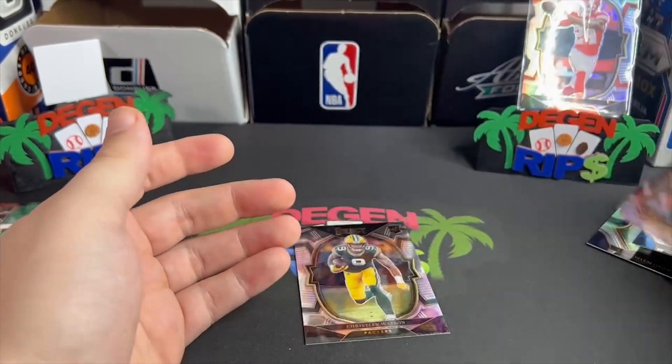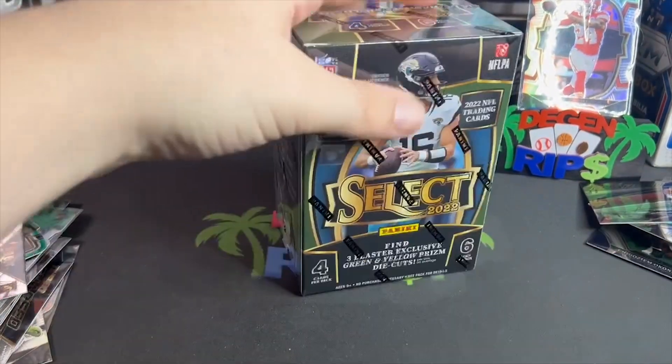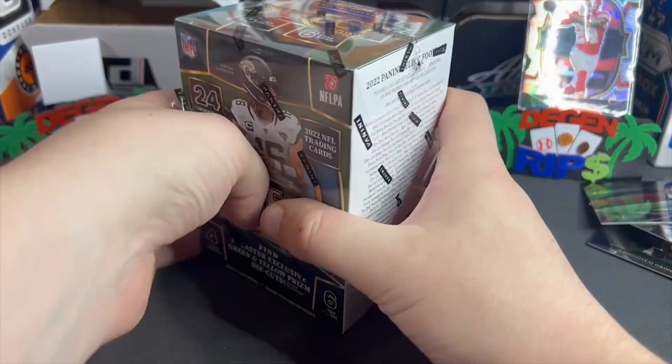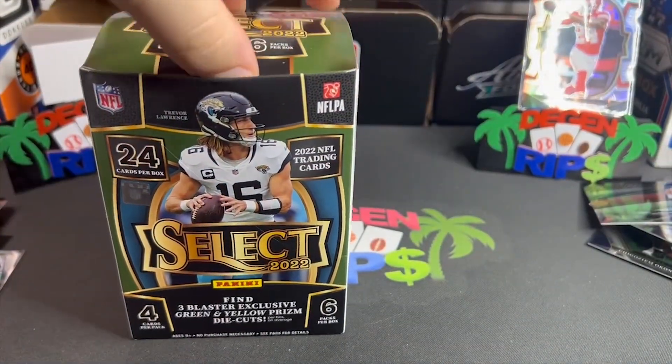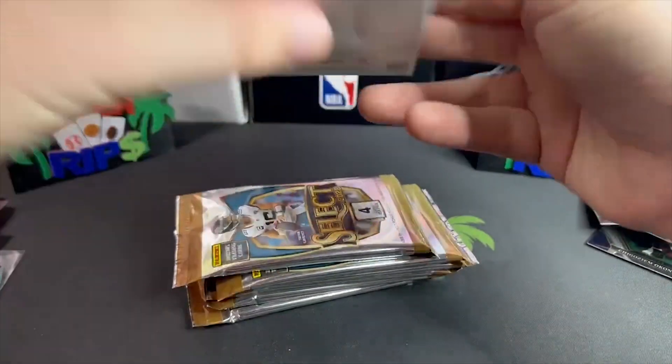Not even a shiny card in the last pack — Christian Watson, Amon-Ra St. Brown. Absolutely disgusting display. I'm just breezing through this stuff trying to get to the next pack to recoup some losses. It doesn't feel well being like sixty dollars in the red.